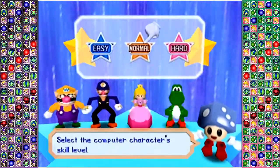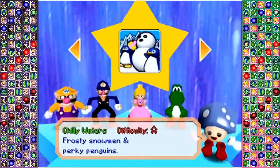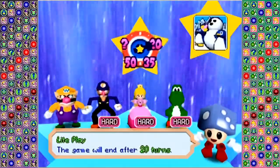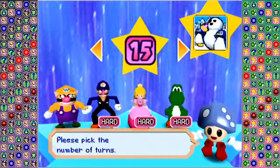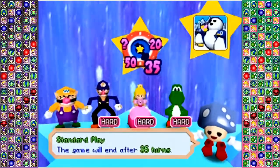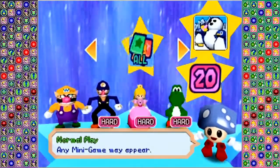We will be all equal difficulties, of course, set on hard. We will not be using any handicaps. We will be heading to Chilly Waters. And we're going to be playing a light play 20-turn game. Though an interesting thing of note is that you can actually set up a custom game starting in this Mario Party, where you can decide how many turns you want to play anywhere from 10 to 50. But we will be going for the standard light play of 20 turns. And of course, we will be playing all minigames, not just the easy set.